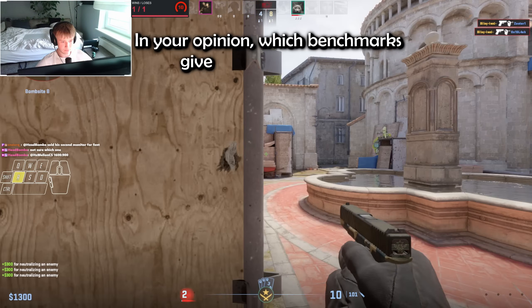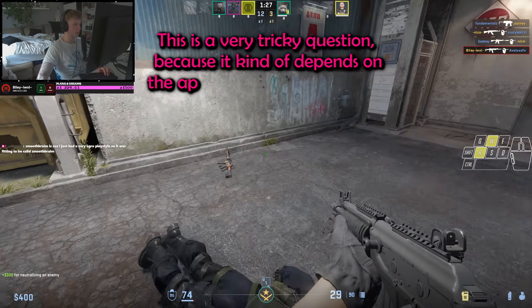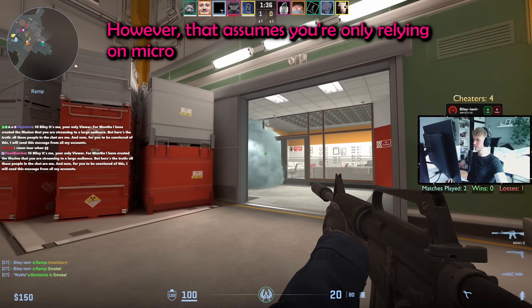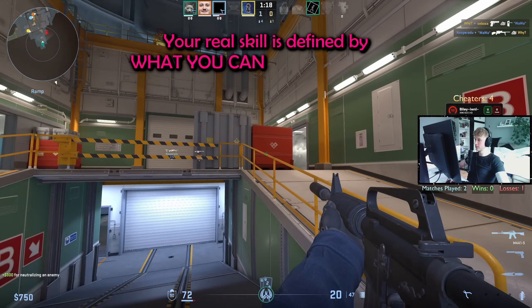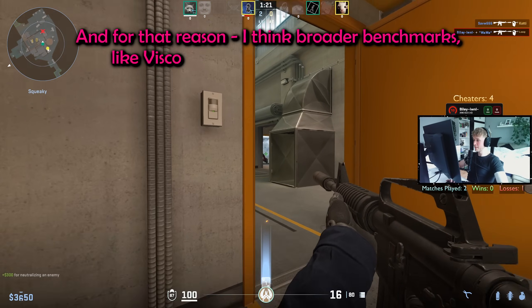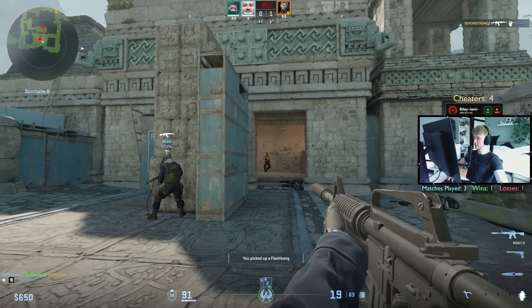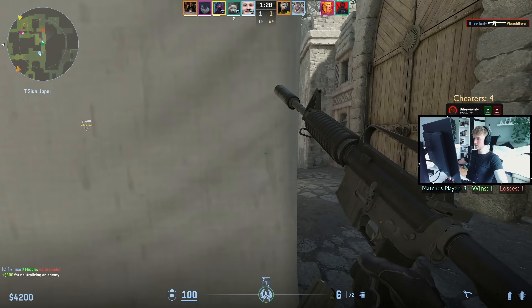In your opinion, which benchmarks give the most accurate picture of someone's overall aim skill? Slendro says it's a very tricky question because it kinda depends on the approach you use in-game. Using CS as an example, one could say the Anima benchmarks are most accurate for in-game skill — however, that assumes you're only relying on micro-adjustments. That doesn't really reflect someone who's AWPing or entering aggressively. Your real skill is defined by what you can do with your aim, not just how flashy it looks. For that reason, he thinks broader benchmarks like Viscose's give the clearest picture of actual ability. I couldn't agree more — good aim isn't just about cringe TikTok edits or 180-degree whip-ups. Good aim is reliable when the fight should go your way, or there to bail you out of tough situations.